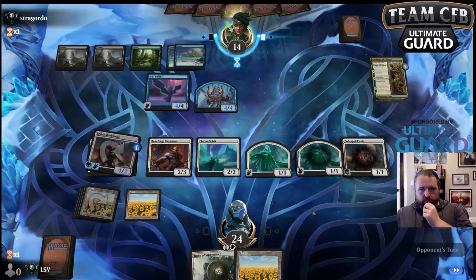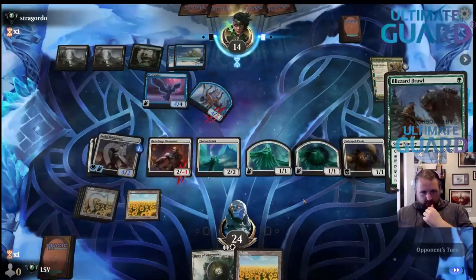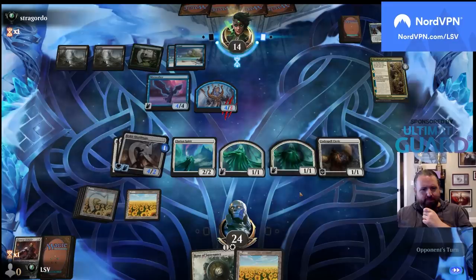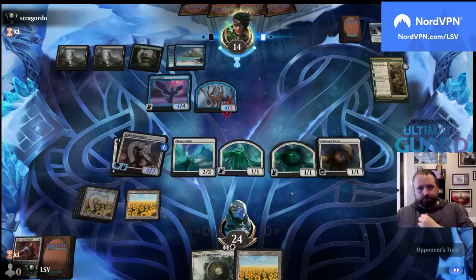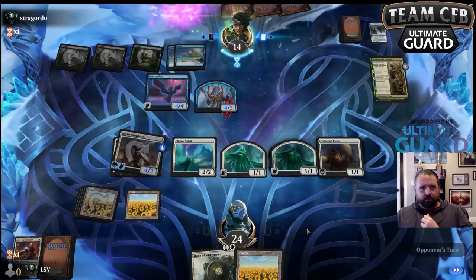Unless they have a fight card — like the snow fight card Blizzard Brawl, based on how they're doing their things. They're not killing the Clarion Spirit — weird. Unless they have another way to kill it, but if they kill the Clarion Spirit this turn then the third saga is really not going to be that good.